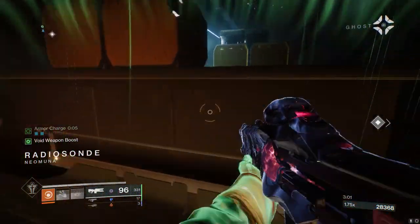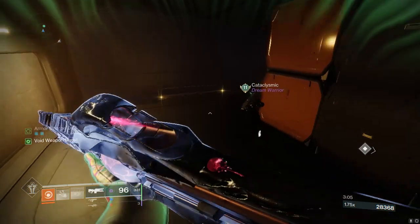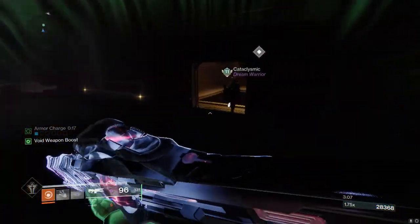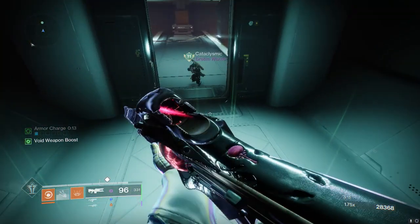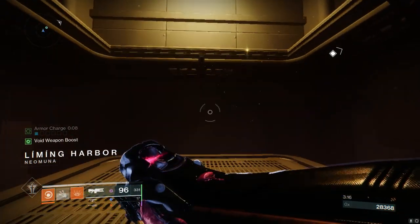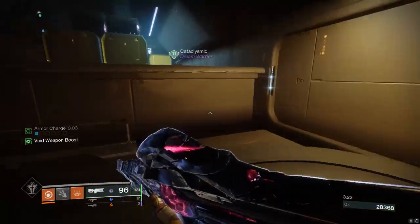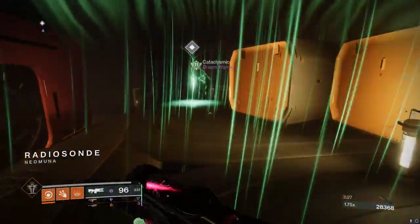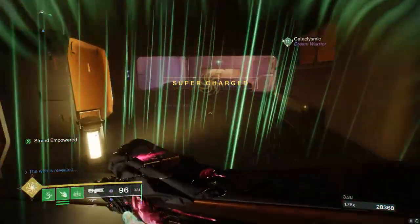As your ghost is finishing up his dialogue, but before you pick up the actual Strand meditations or Look Within, change your subclass to Strand real quick. You're going to turn around and run right back to Limbing Harbor. Make sure it actually reloads the zone on your screen — if it says Limbing Harbor at the bottom left — then you can literally just run right back into the other zone and reload that one.